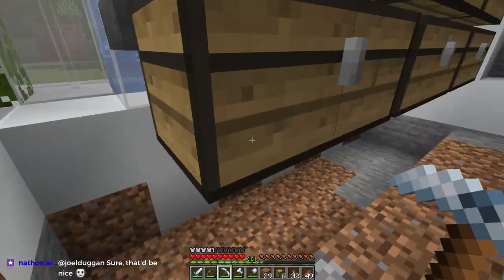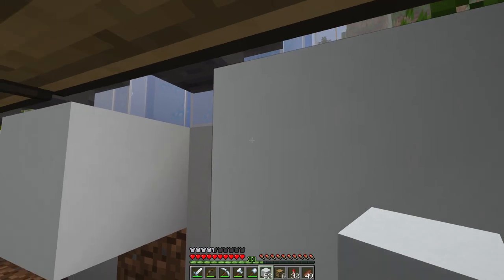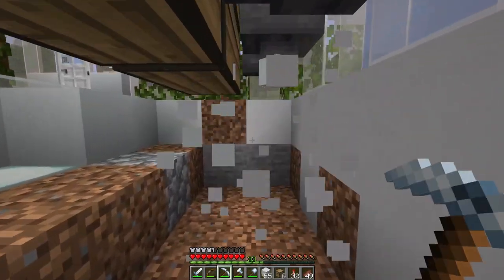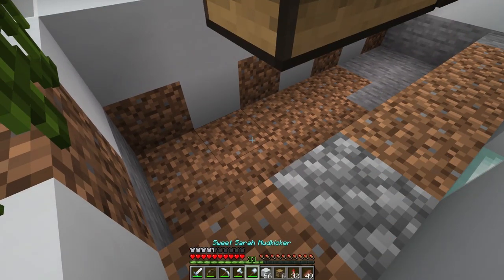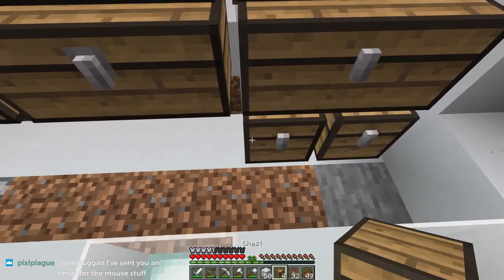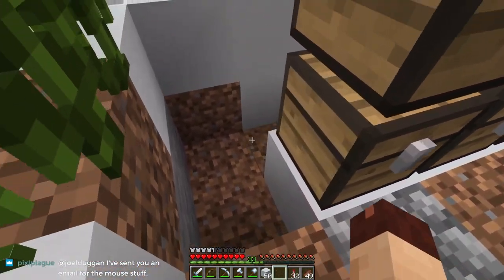There used to be a staircase that went down here, that's probably what I'm remembering. So what did I do before? I think I just added in these blocks here, here, and here. No — I have to do that last because I'm going to put the chests in first. I just have enough chests. I do forget that you have to hit the side of them.